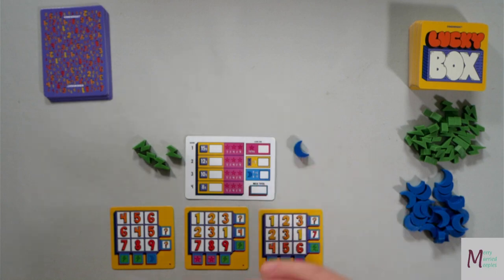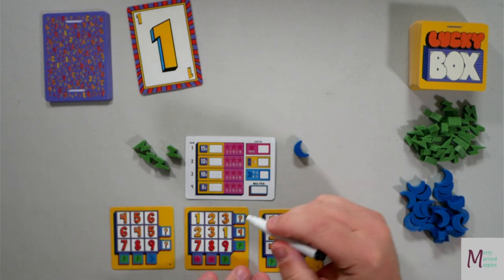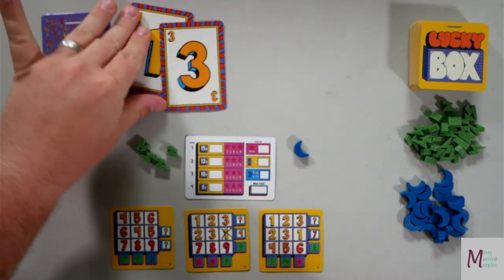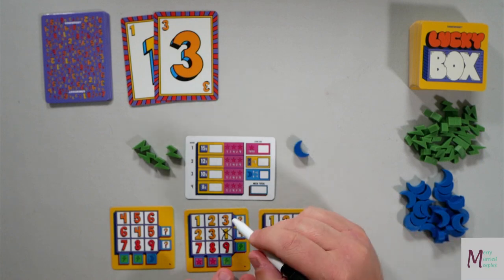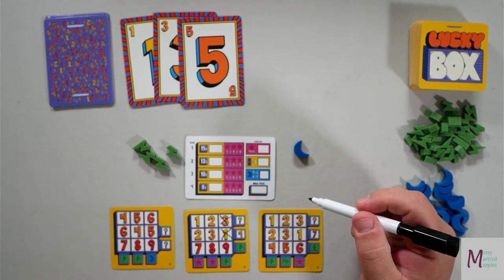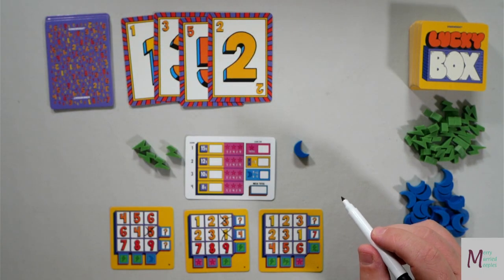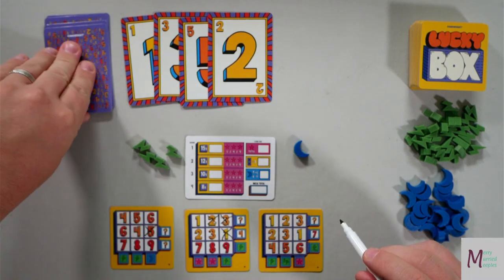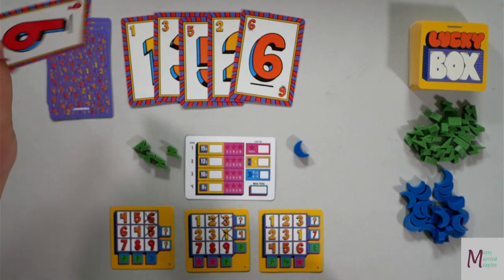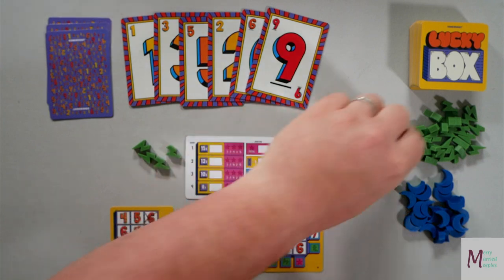I start with four lightning bolts and three cards chosen out of five. Let's get started! We have a one — cross off our one. Now a three — let's do this three. Five — try and get that moon. Two right there. Six right there. Nine — we'll do this nine, which completes a row. We circle that and get another lightning bolt.